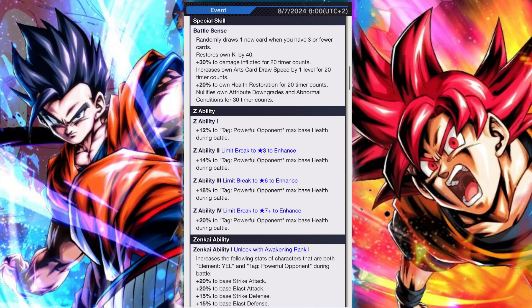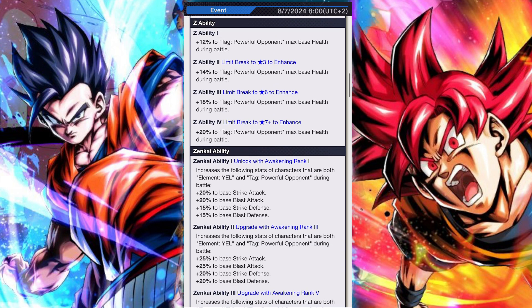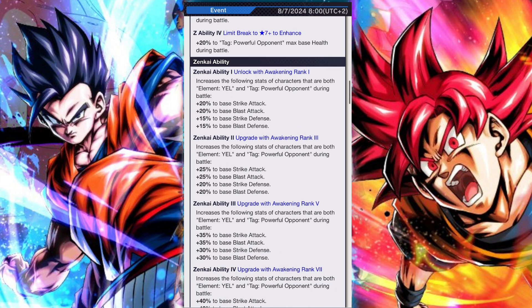He gained two new passives: Solid Defense and A Glimpse of New Power. Solid Defense gives a reduction of Ki by 15 when facing an enemy, inflicting attribute downgrades to them for both strike, blast, and move costs, and when the enemy's attack is over it restores his health by 10% and nullifies enemy special action cover changes while also reducing the enemy's Ki.